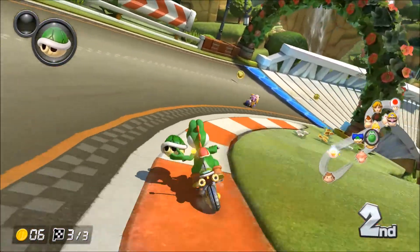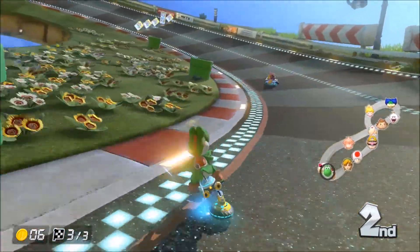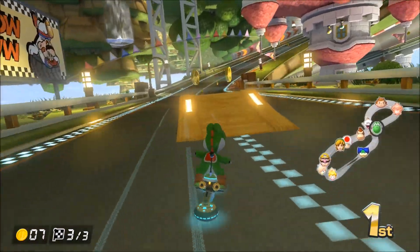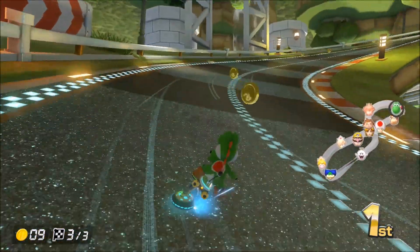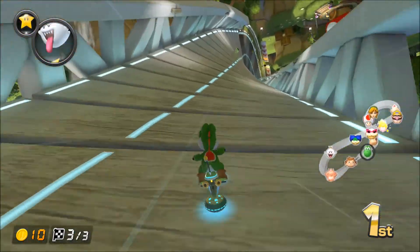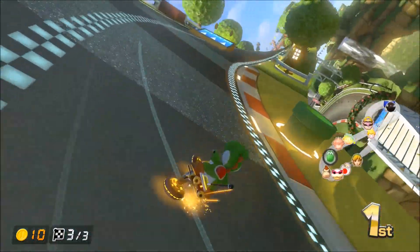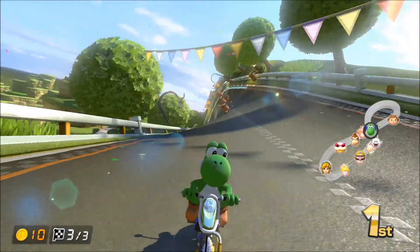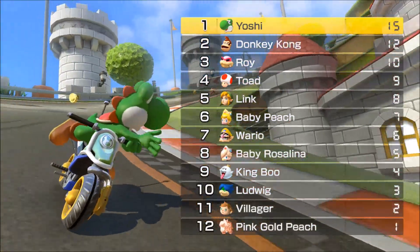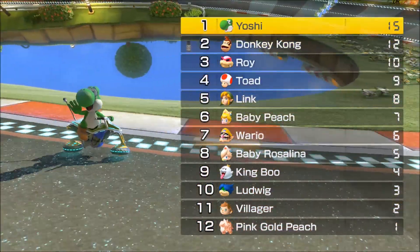No Goombas — come on, we got this! That throw was terrible — literally what was that? Get out of here. Throw that back. Little dance, look at him go. Getting off to a good start, if we win this race we'll be in a very good position. Coin, throw the green shell. Coming through — this is ours! Race number one, Yoshi finishes first! Donkey Kong second, Roy third, Toad fourth, Link fifth, Baby Peach sixth — King Boo's on here too, pretty cool.